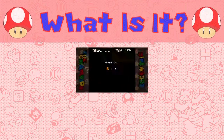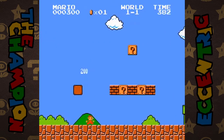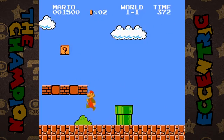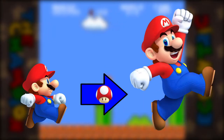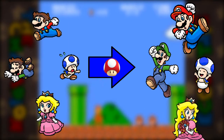Who would have thought back in 1985 that in Mario's first ever venture into the Mushroom Kingdom, the very first item that he'd come across would become the series' most recognizable icon. The Super Mushroom is an item which, upon consumption, allows Mario to grow from small Mario to become Super Mario. The Super Form isn't exclusive to Mario though — anybody who consumes a Super Mushroom can enter the Super Form, like Mario's brother Luigi becoming Super Luigi.